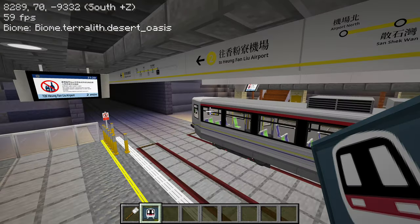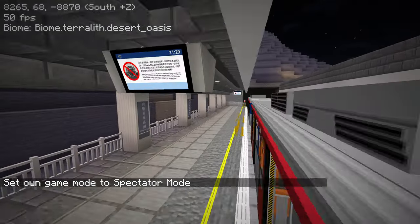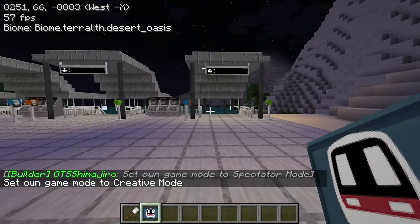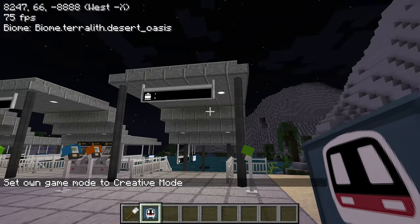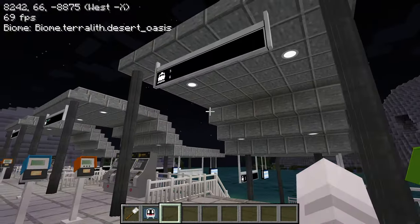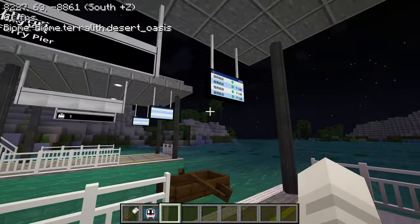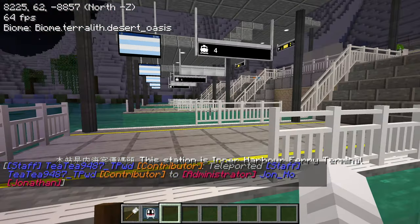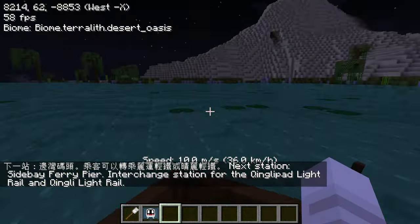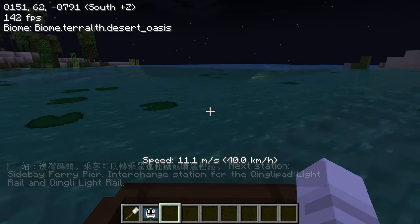Oh, the ferry terminal - let me go check that out real quick. We might even catch the train in front of us. Okay, this is the ferry terminal and if we exit here we can follow these signs. Wow, this is like a modern ferry design - nice! But I don't know which ones have service right now. This one goes to Side Bay - okay, there's a boat here right now. Where's Tea Powder? Tea Powder teleported to me but I don't see her. Oh, am I hitting all these lily pads? The hitbox does affect me.